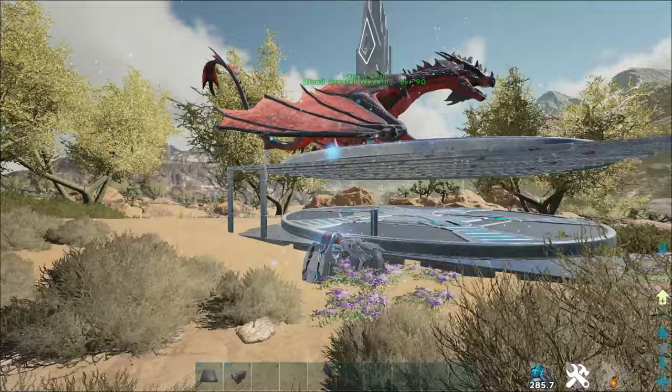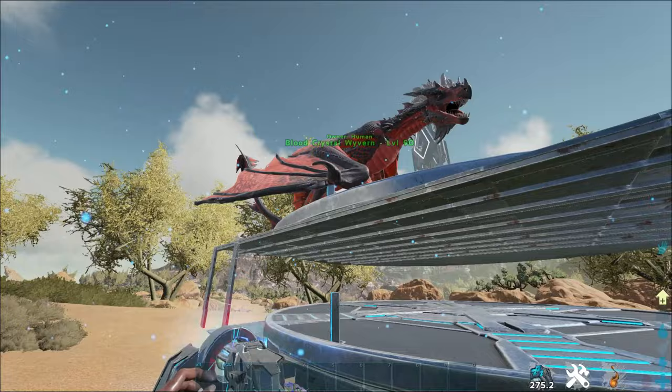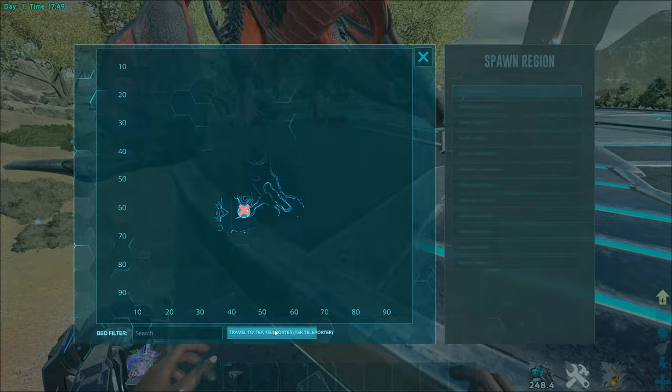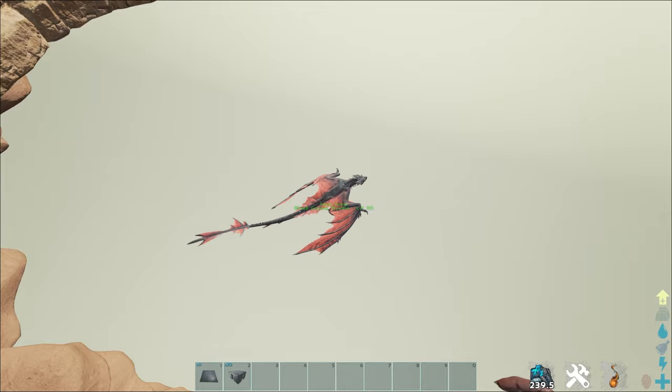It's a little hard to demonstrate because I'm by myself. You're going to want to land and sit on the wyvern, then have your tribe mate teleport you from the top teleporter to the bottom. The wyvern is going to fall through the floor and straight into the mesh, and assuming you're actually riding it, it'll take you along with it — and you can fly it straight into the back of the cave.